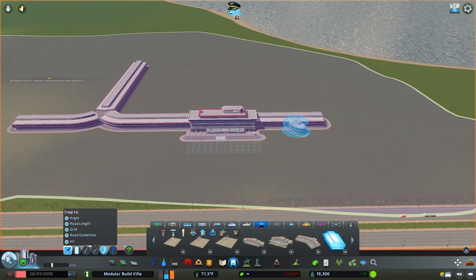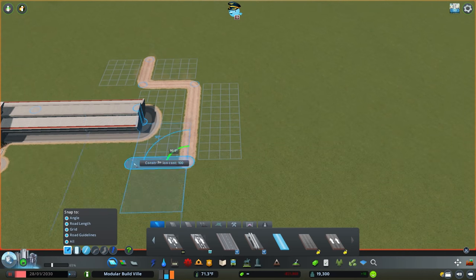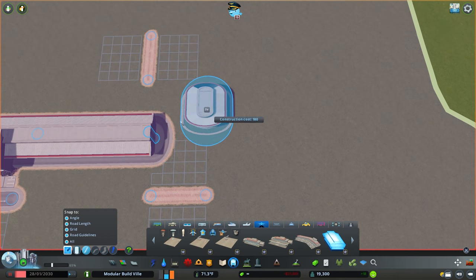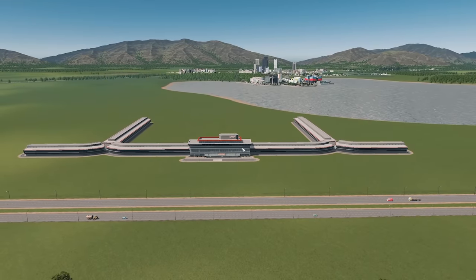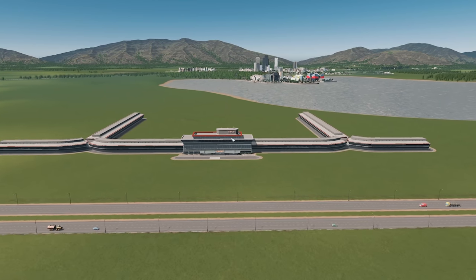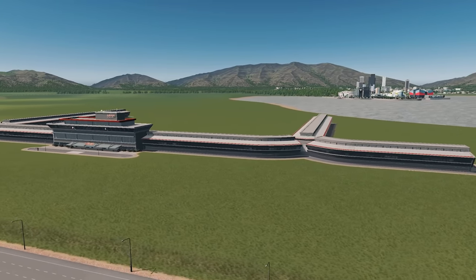You're going to do exactly the same thing on the other side now, so this is mirrored on either side. This is going to give you an airport that looks a little bit like this — with some nice curves in those main concourse runs and a nice little design.